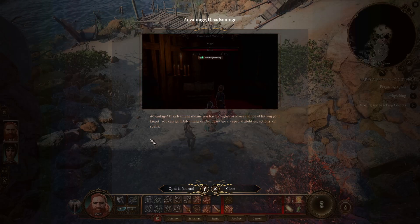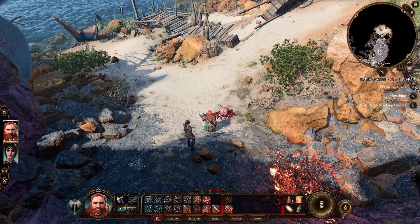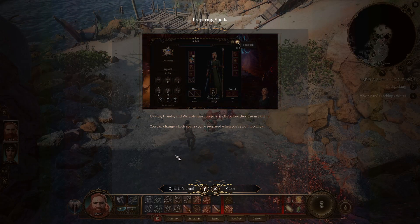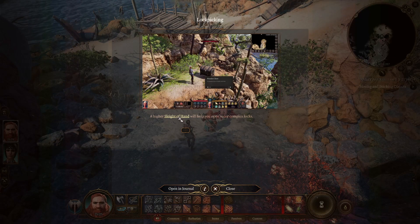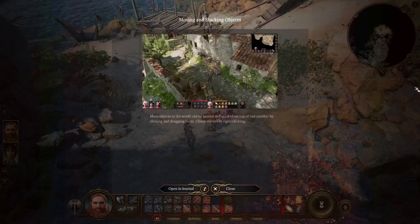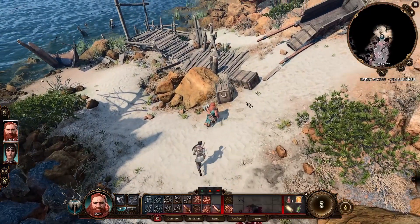Advantage is when you have a higher or lower chance of hitting your target - you gain advantage from your special abilities, actions or spells. Preparing spells - clerics, druids and wizards must prepare spells before they can use them. You can change which spells you prepare when you're not in combat. A higher sleight of hand will help you open more complex locks. Any objects in the world can be moved and stacked on top of one another by clicking and dragging them.